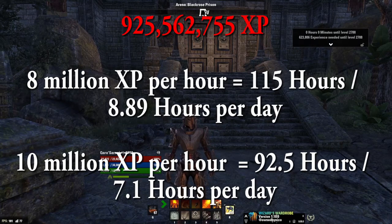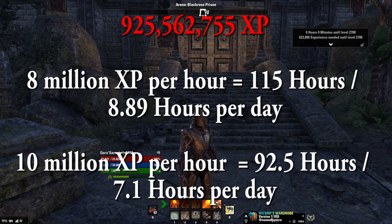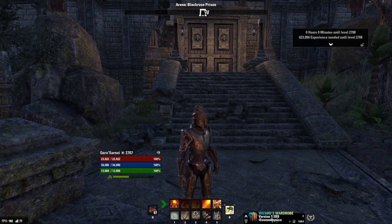If somehow I can do 10 million XP an hour, it's only about 92 and a half hours, or 7.1 hours a day. Why am I doing this? To get to 3600 CP. How am I doing this?